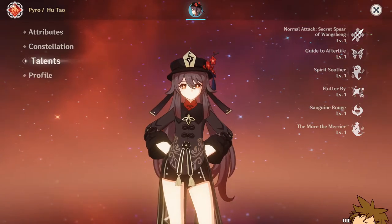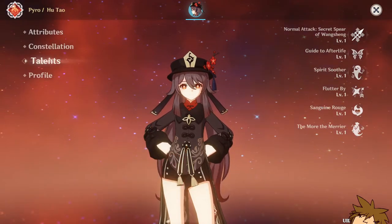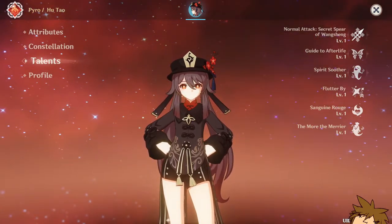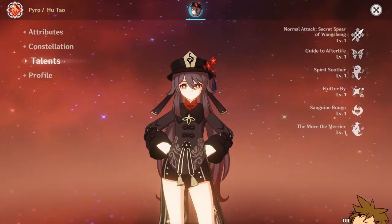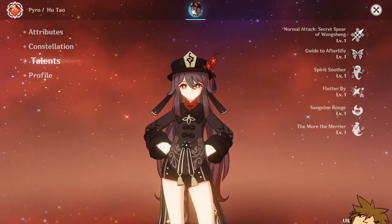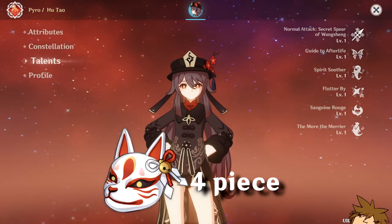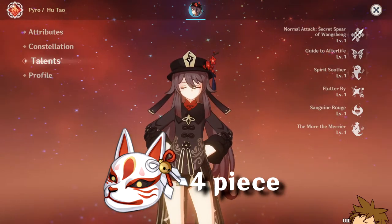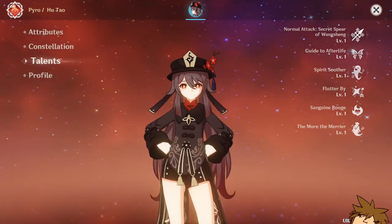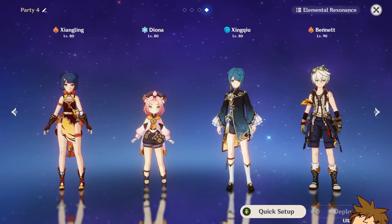For artifact sets, I would heavily recommend the four-piece Crimson Witch of Flames, especially if you're going with an elemental mastery build using Dragon's Bane or Kitain Cross Spear. The Crimson Witch set increases your Vaporize and Melt damage, so it's highly recommended. You can also do mixed builds if you can't quite reach your crit rate/crit damage quota. The four-piece Shimenawa's Reminiscence set is also a strong option, though using her elemental skill frequently will make it harder to use her ultimate.